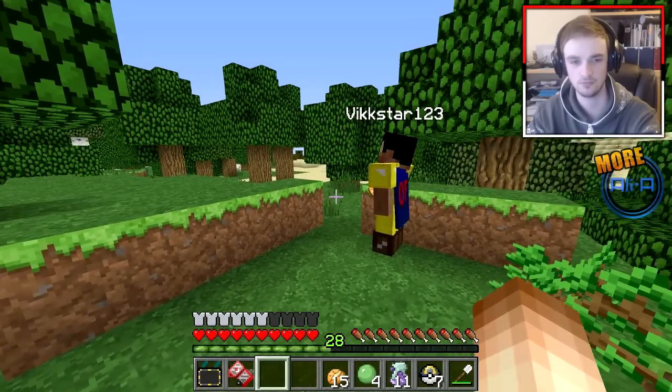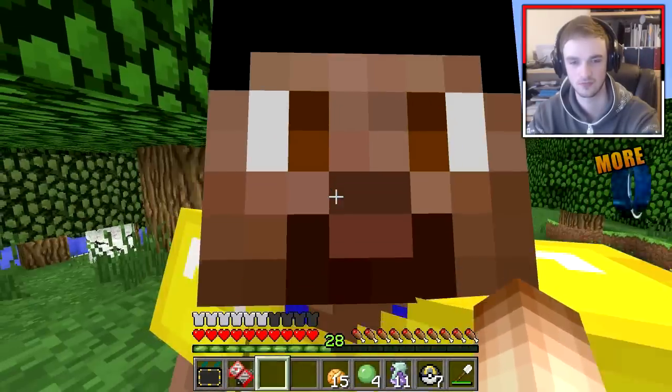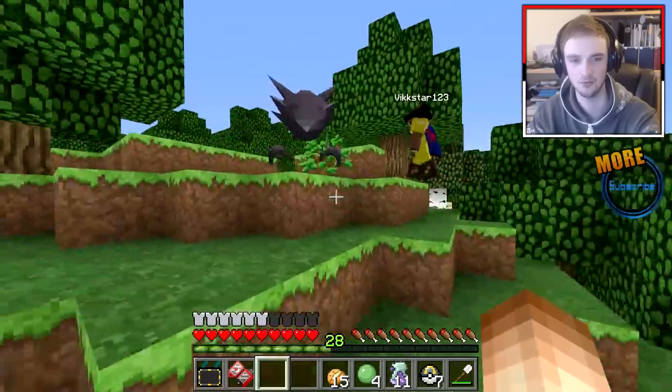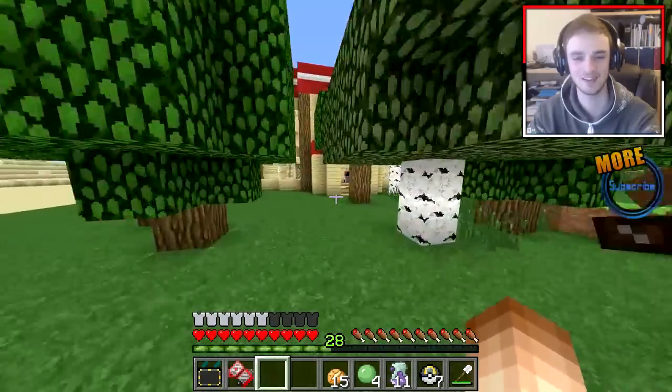Alright, I just learned Shadow Punch — that's a good move. I will replace Mean Look with it. Okay, here we go — Hunter, he's tiny. What a legend. Alright, to the trading machine! To the trading machine — we can make it.